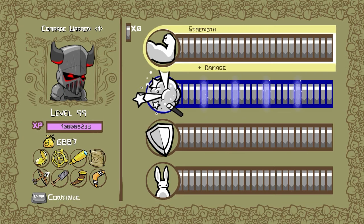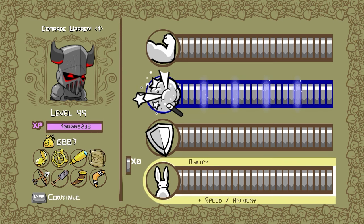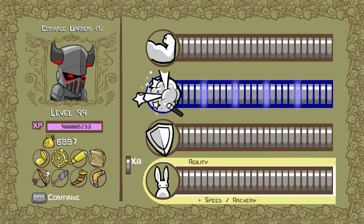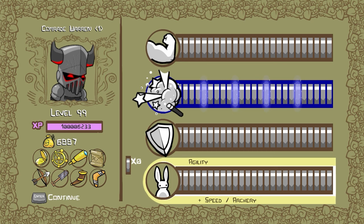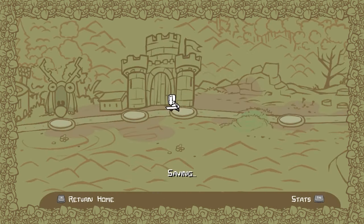Number one is simply become level 100. It'll take a lot of grinding, but once you get there, all your stats will be maxed out. That's 25 points in each stat. This will increase your agility immensely, your defense, your magic, and your strength so you can deal more damage.